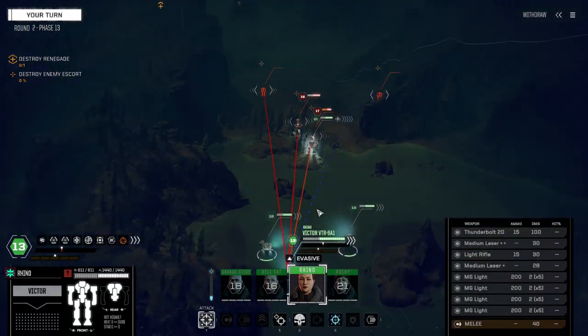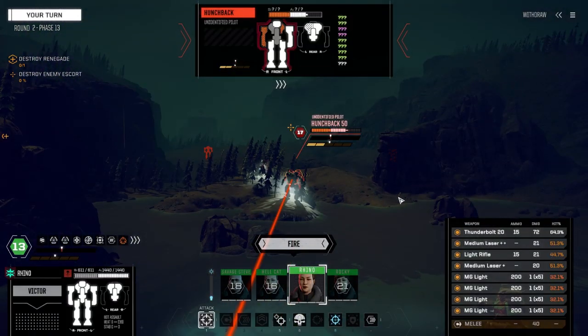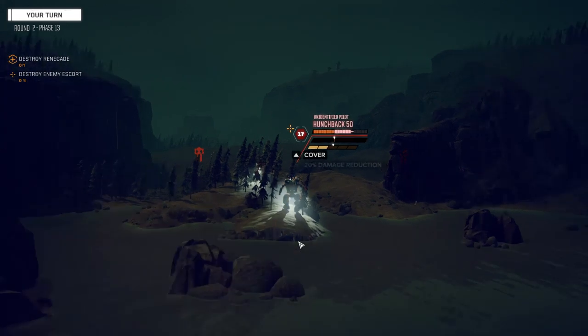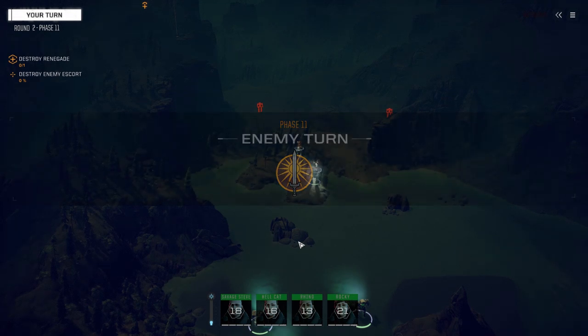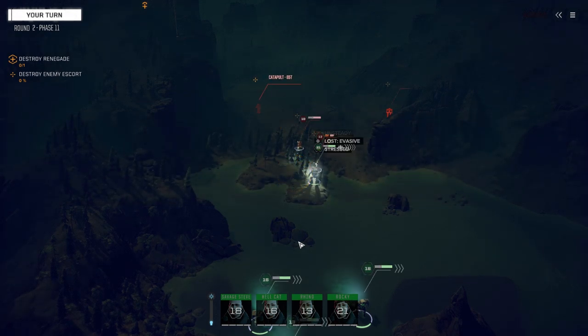I've also made a decision - I think the Victor is going to be the first recipient of the light engine, which means we need to save up 1.5 million to be able to drop it in. We need the extra weight to be able to trick this guy out with better weapons. So that's the SRM Catapult.